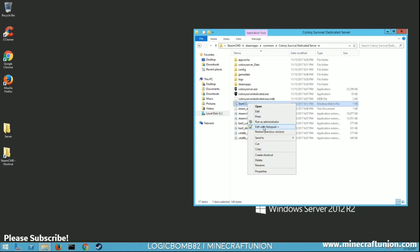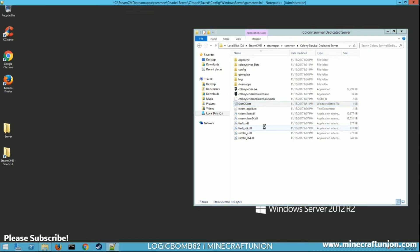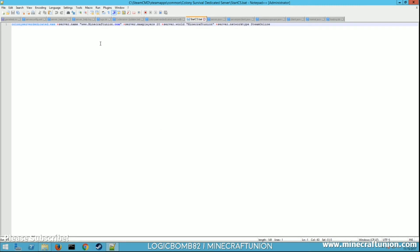Open the .bat file with Notepad, or Notepad++ which is free and I recommend it — either will work. Once you have that open, you're gonna want to copy the commands I have listed. It's calling 'ColonySurvivalDedicated.exe', and then you use the plus symbol followed by 'server.name' and then the name of your server — mine is minecraftunion.com. You put a space and a plus symbol between each argument.